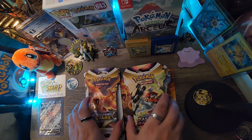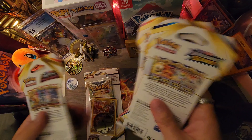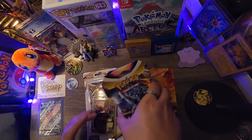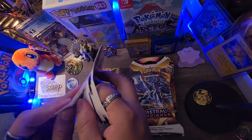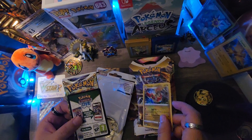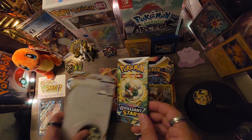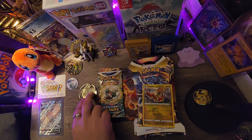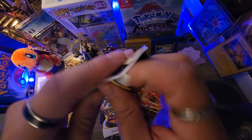Let's get into the opening. I was thinking of mixing this Brilliant Stars sleeved-up blister with the others and then doing the usual shuffling the packs. We'll start off with this Charizard blister of Brilliant Stars — I believe it's the Whimsicott art. It comes with the Flapple promo, pretty nice card there. There's the first code card of the day, and yeah it's Whimsicott. Let's check out our Pikachu coin — pretty cool.